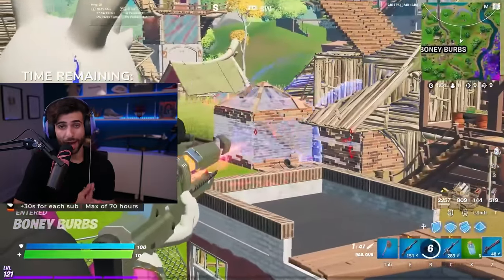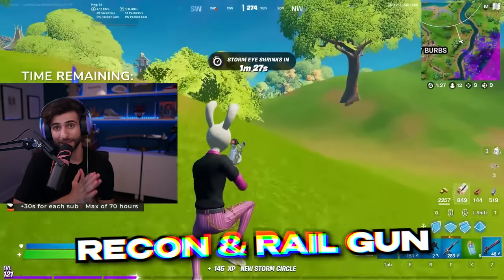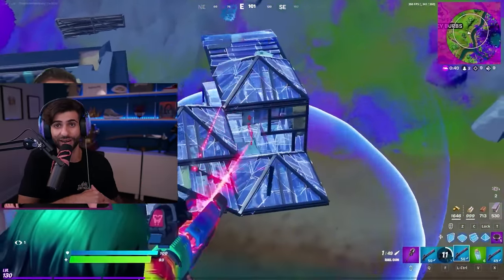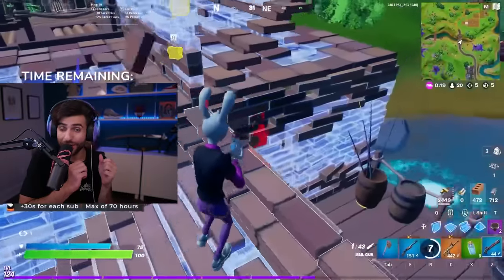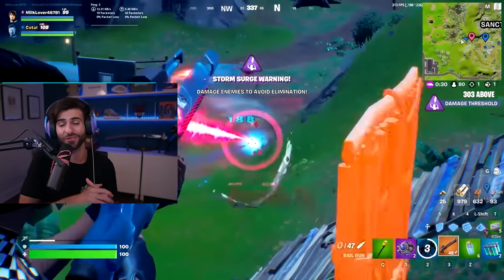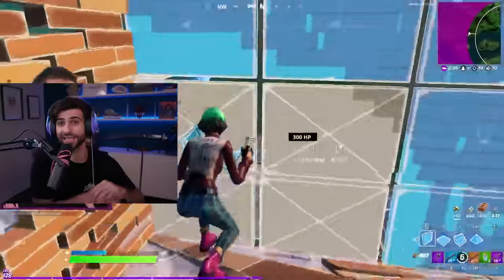One of the most powerful combos happened in Chapter 2 Season 7 when Epic added the recon scanner and the railgun. People immediately discovered it was the perfect combo — easy to scan someone and then headshot them through their builds with the railgun. Pro players maximized this in cash cups, and it was a disaster, so Epic removed both from competitive.